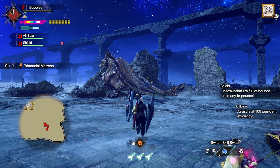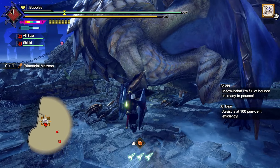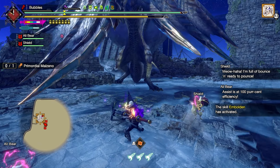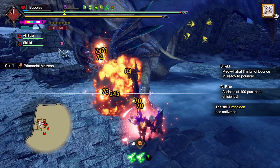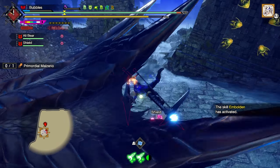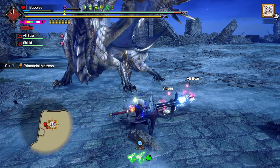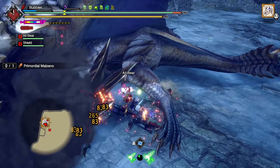Obviously we've got to be careful going through some of these attacks with Reverse Dash, just in case he does a multi-hit on it. Let's get this active. Poke, reload, Shield Slam. And Reverse Dash that — nice, easy damage.